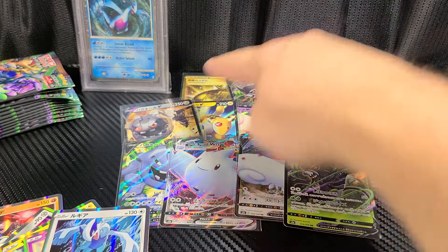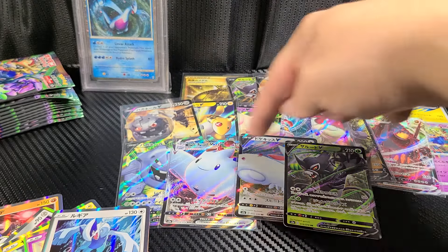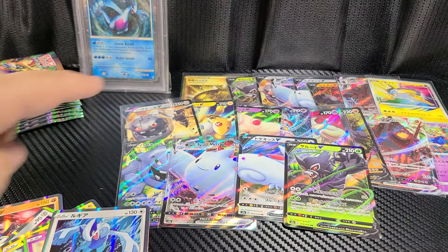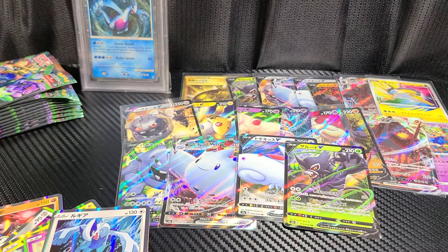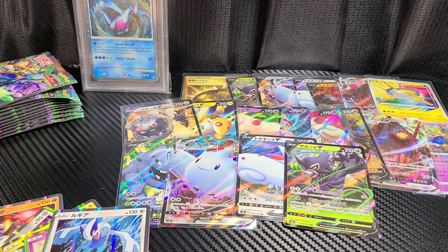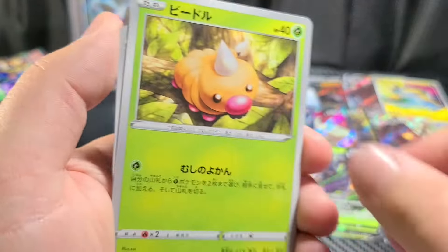I got one secret rare. I didn't get a full art regular V in the first box. I got the cupcake and then the regular Steelix, but I got the gold trainer in the first box. So I think that was the mega hit - the one per box hit. I'm not sure on the amazing rare, because I don't know if those are guaranteed one per box or not. But the Weedle's pretty dope.